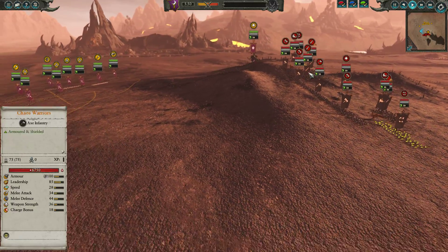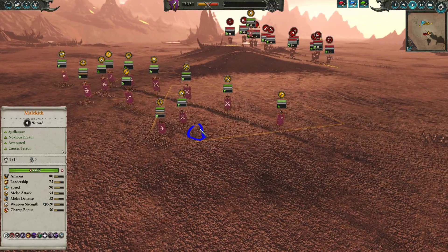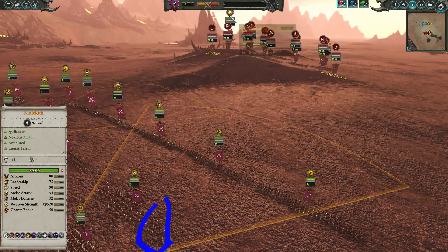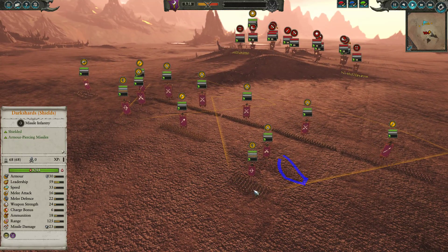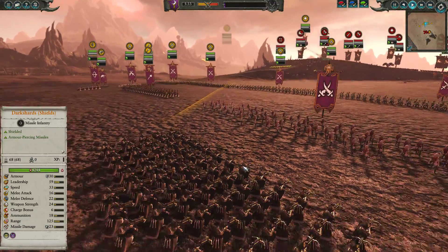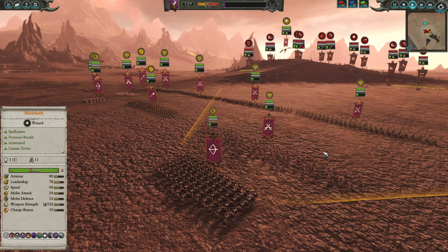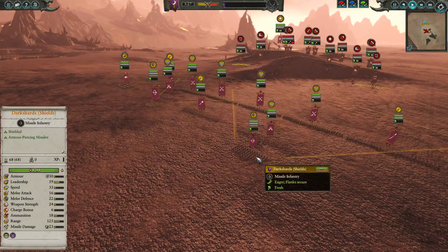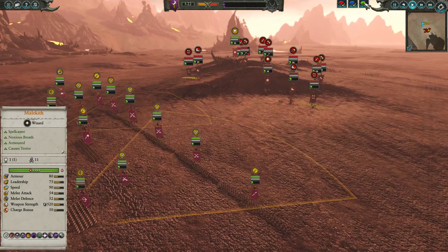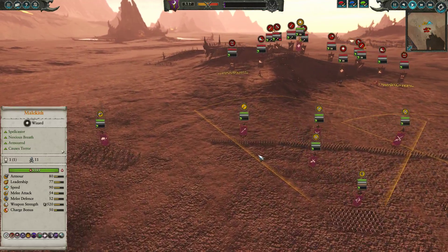The main problem I'm going to face here is the Shagoths. The idea is if we can lock them down with these Witch Elves and use either the Blackguard or the Cold One Knights or Malekith or any combination thereof — these Dark Shards will be very good. They won't be good against Big Bird, but they'll be very good against the Shagoths. All the great weapon infantry the Chaos Warriors brought will suffer pretty badly to the Dark Shards. I just have to pick my targets carefully.